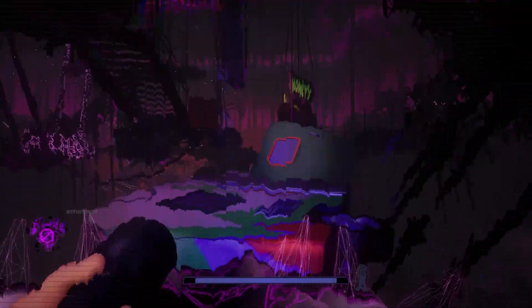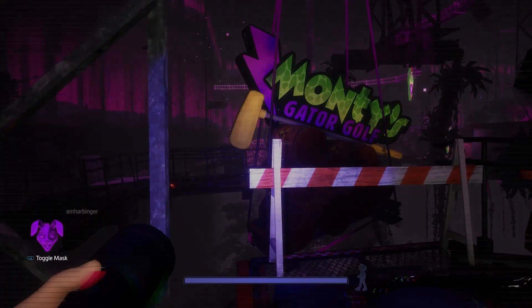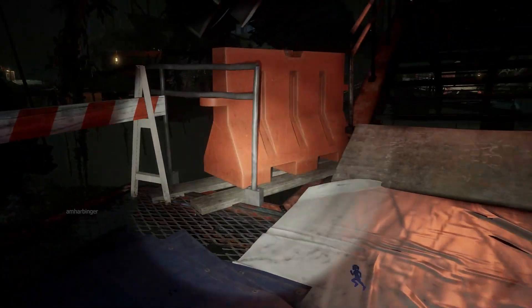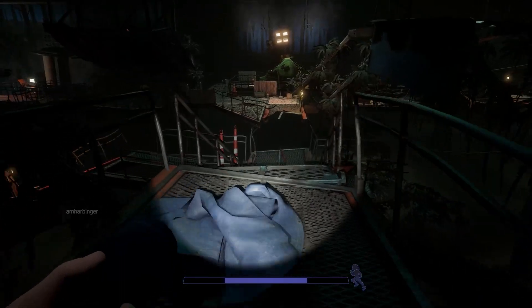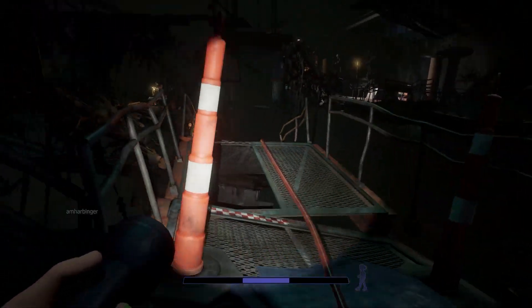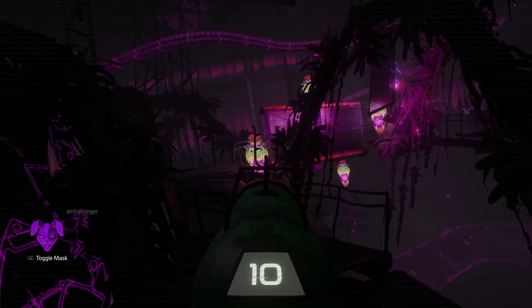This is the first time you hit a teleporter — then come to the next teleporter. You want to make a right here, and this is going to be the camera that you need. Then we're going to make a left here.